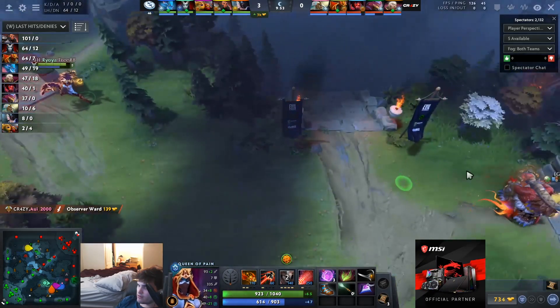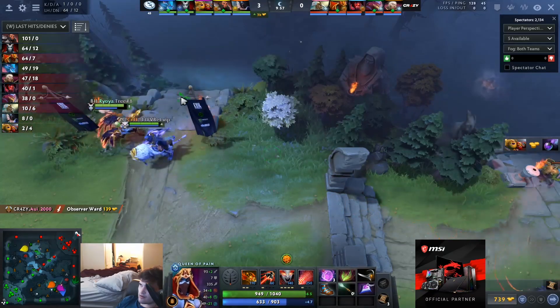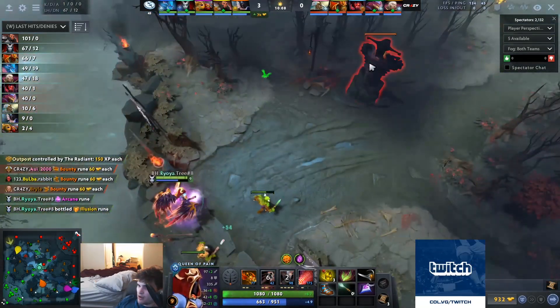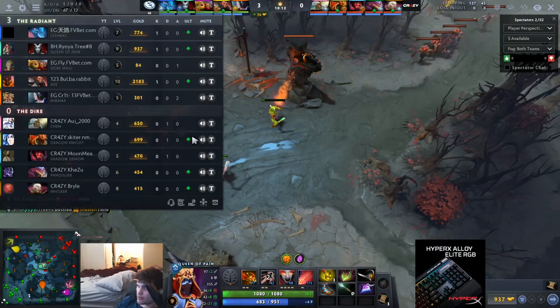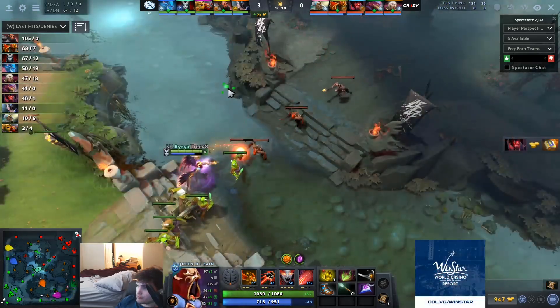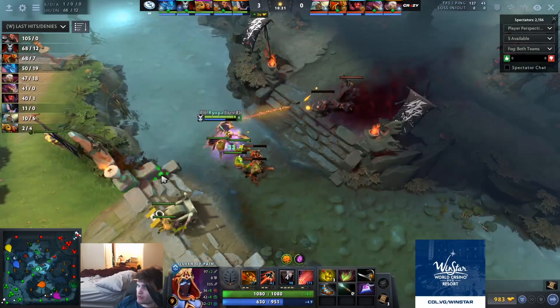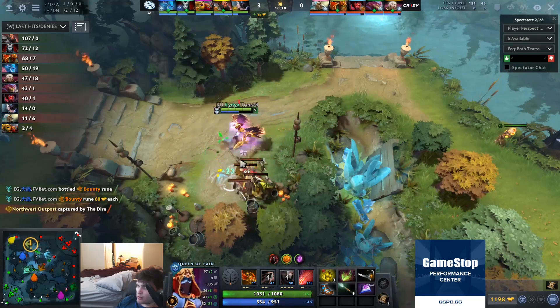They took off like 40 movement speed from Surge effectively. Pudge is literally unpickable if you care about winning a game of Dota 2 at the current moment. There is never a game where the correct pick is Pudge.